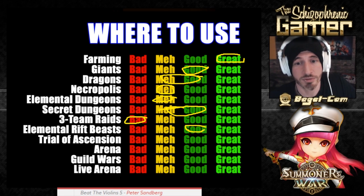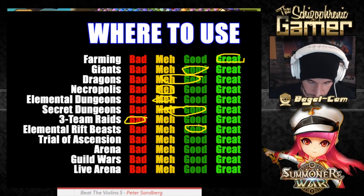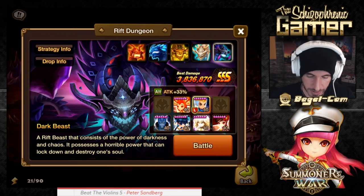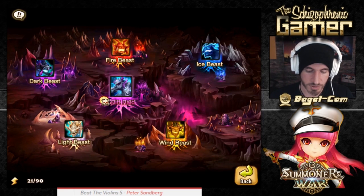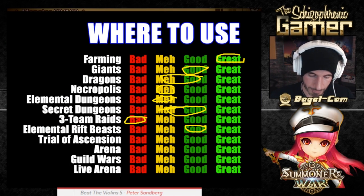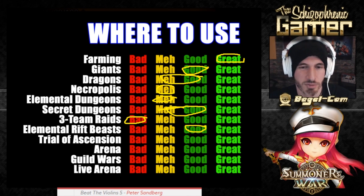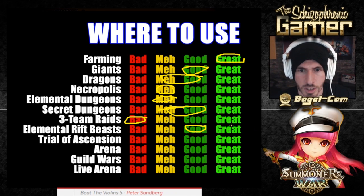For Elemental Rift Beasts, I've actually used him there — he got triple S with the water monkey in the dark one. Attack power leader skill is nice. He doesn't have a defense break or a brand, which is a bummer — but he's good for the fire one too. Trial of Ascension — I would build him with high speed and Despair for TOA. He could be good for trial of ascension, especially on stages where they target water monsters — he can give himself invincibility.